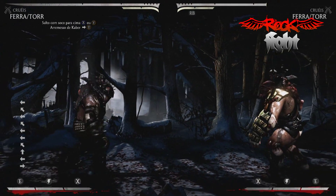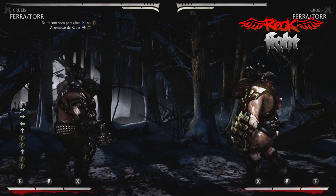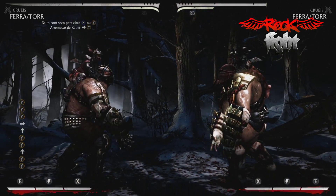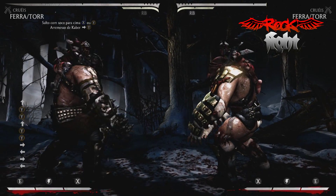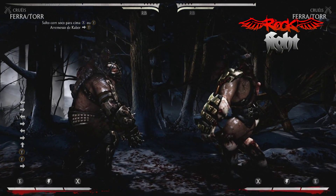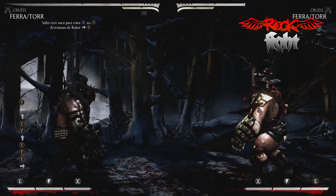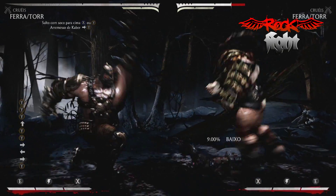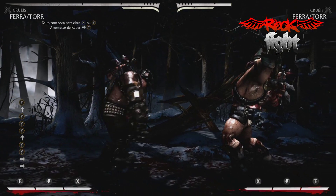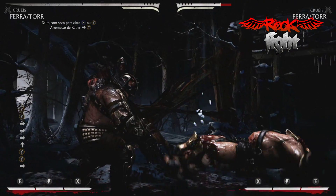Um segredo que eu tenho pra dar pra vocês: o Ferra-Thor nessa variação Cruel, se ele usa a menininha, pode ver que ele expande o pulo-soco dele levando a menininha — o alcance fica muito grande do Ferra-Thor. Dá pra entrar num combo básico com essa kickada, que tem desde o Mortal 9. O que você vai fazer: você vai pular com o salto. Isso aí galera pega muito — olha o nível de alcance. Ele usa a menininha pra ter um alcance maior. Sem ela o alcance é pouco, tá vendo; com ela o alcance é bem maior.